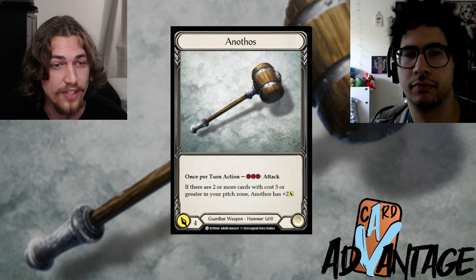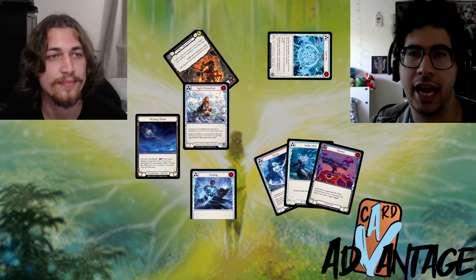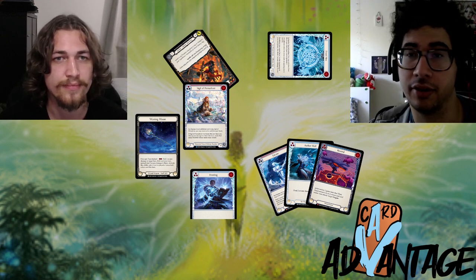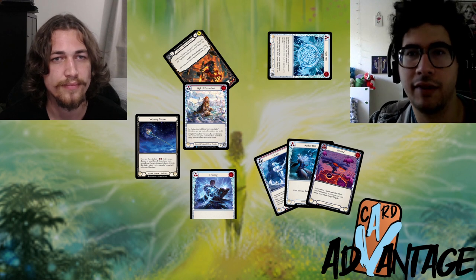We're going to do a turn cycle for Icelander, a hero I've been playing a lot. A great Icelander turn cycle: pitch a blue, block cleanly — one card for four versus the opponent's one card for four, which is the Sigil of Permafrost. You fuse it, then play your Frostbite.